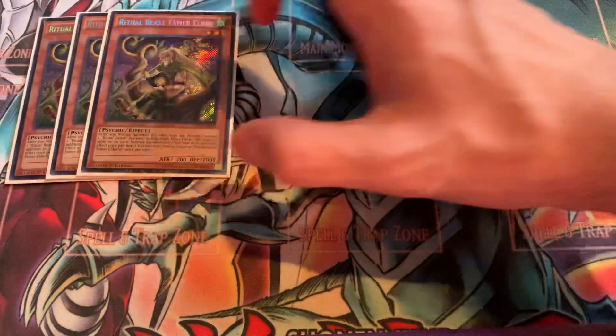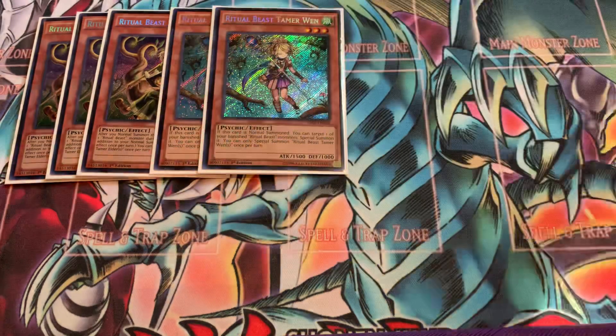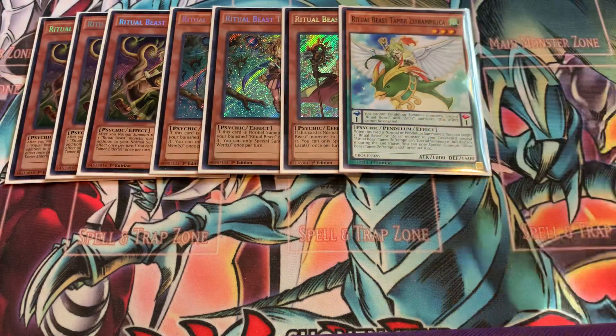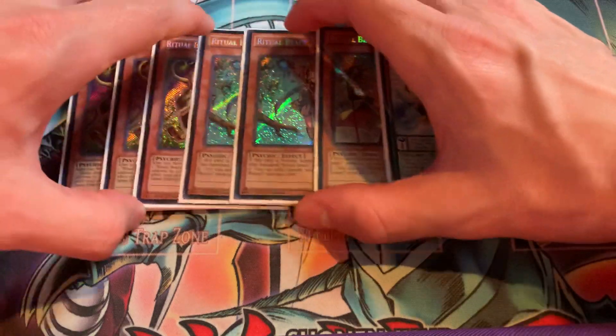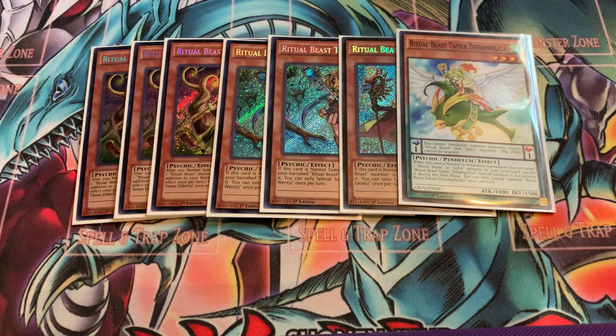Then for our Tamers, we have Triple Elder, which is pretty obvious — basically every deck needs to play 3 Elder. Then 2 Wen, who is just ridiculously good. I think that's probably the second best Tamer out of everything. I also have 1 Lara and 1 Zephyr and Pilica. I'm still very 50-50 on the Zephyr and Pilica — it's not my favorite card in the world, but it's still pretty good overall.